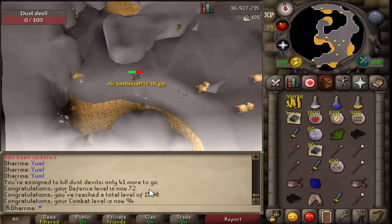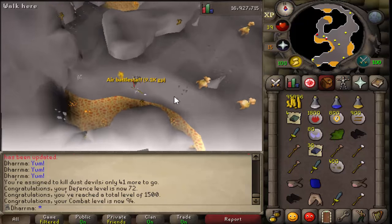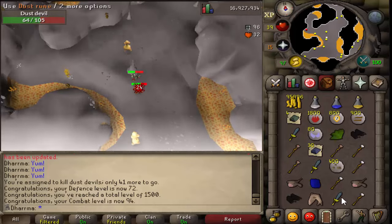Alright guys, I just got myself 1500 total and 94 combat. I didn't realise that these dust devils have been updated for slayer drops, and I've got about 200k in drops here so far - really awesome, a cool task.